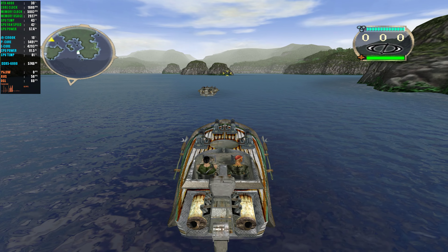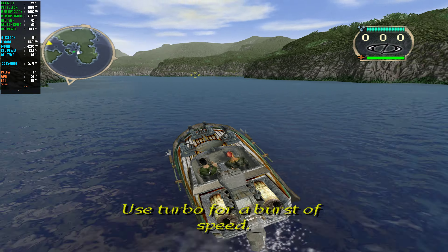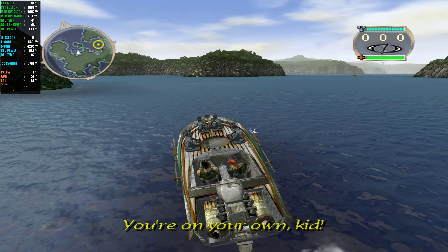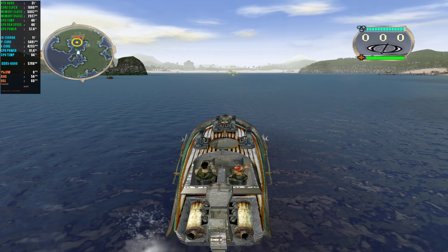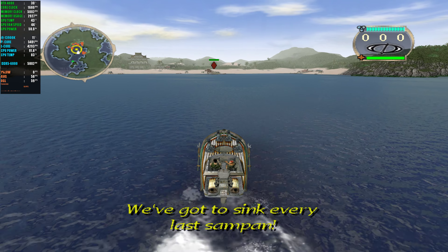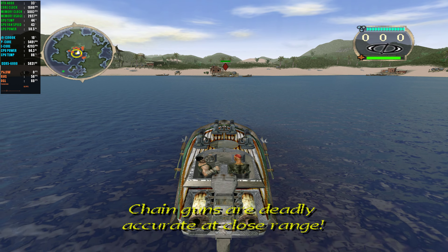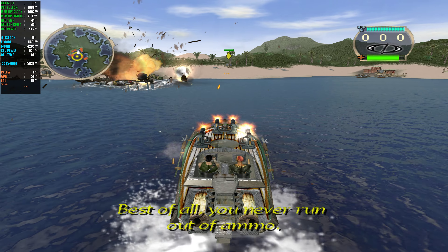Sink all enemy Sampans. Follow Gamal — he'll lead us to the target. Use turbo for a burst of speed. You're on your own, kid. Target's dead. Let's get started. We've got to sink every last sampan. Chain guns are deadly accurate at close range. Best of all, you never run out of ammo.